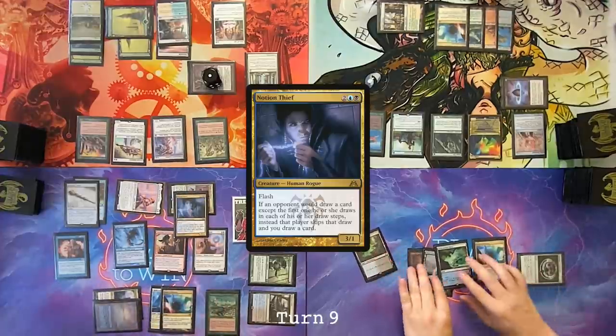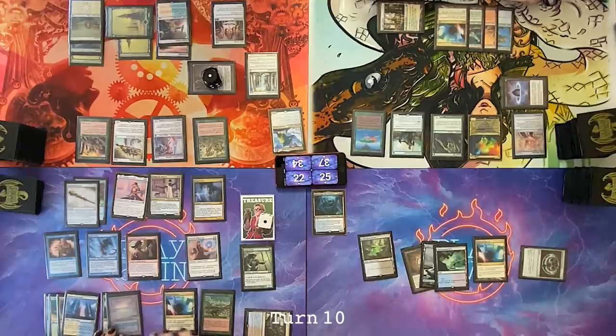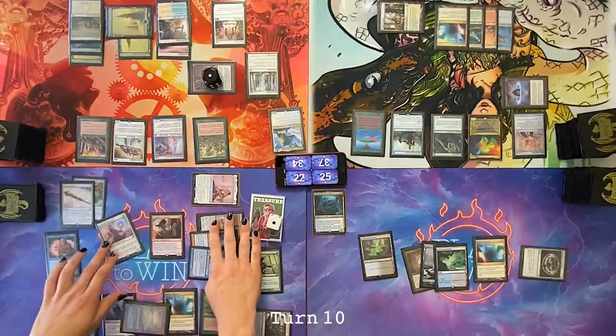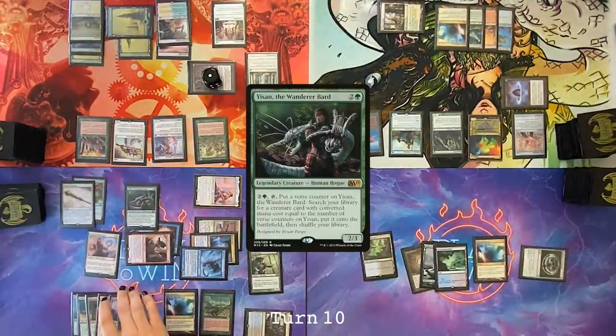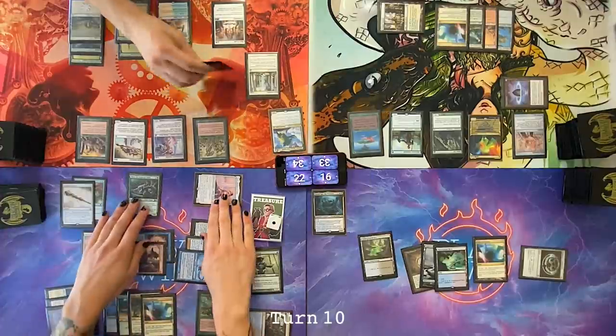End step, flash in a Notion Thief. Tap Polluted Delta to Tangle Wire. Draw for turn. Carpet of Flowers — two blue. Go to combat — Nate, coming at you with a 4-6, a 2-2, a 3-1, a 2-2, and these two guys at you Cameron. Gain two, lose two, draw two off Timna. Cast Yisan. Pass my turn. It's literally every commander deck put together. Tangle Wire dies. Draw for turn.